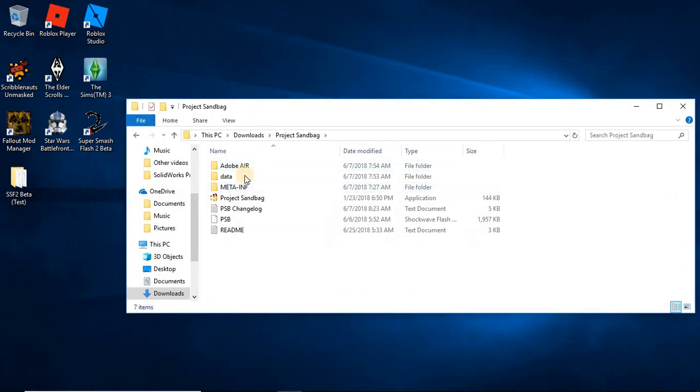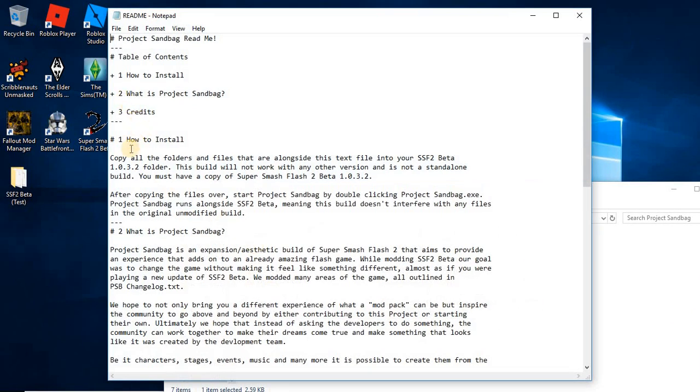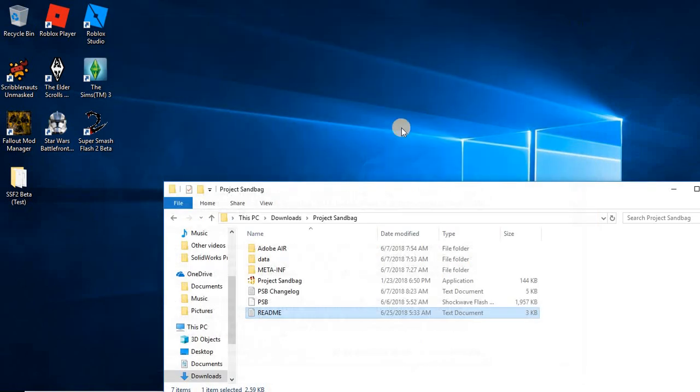Open up the Project Sandbag folder. It looks intimidating with all these folders, but it's actually really easy. It does say you need version 1.0.3.2, though I'm not even sure if I have that version. I think the mod auto-updates, kind of like SSF2 in the main menu.